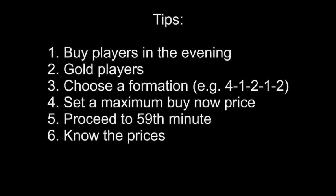Sixth tip: know the prices. It's often that you have to know about actual news on Ultimate Team. For example, when the Inform Campyeso card came out, this price fell from 6000 coins in the 41212 formation to an average price of 2000 coins. You have to know that, because if you don't know that, you cannot make the bargains.